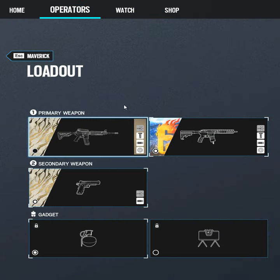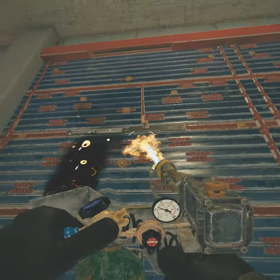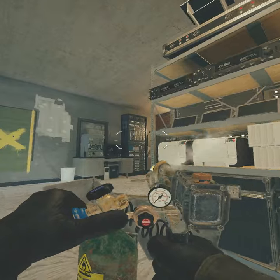Maverick is a 3-speed attacker that brings a strong loadout, strong gun as well as frags. His gadget is made to open up reinforced walls with ease. All that he needs is a teammate watching an angle he is making.